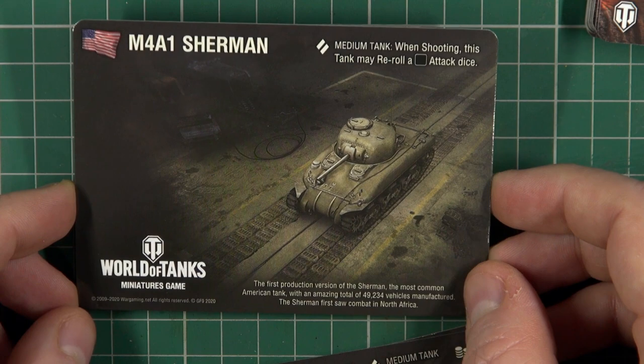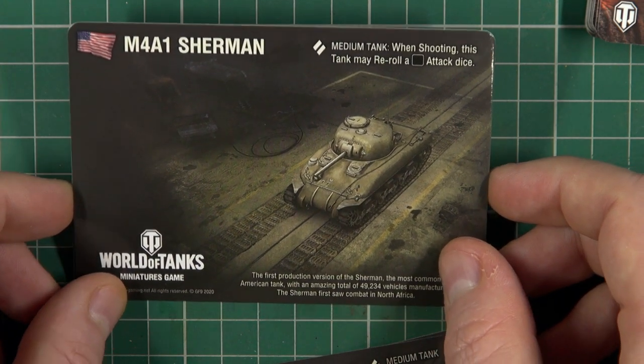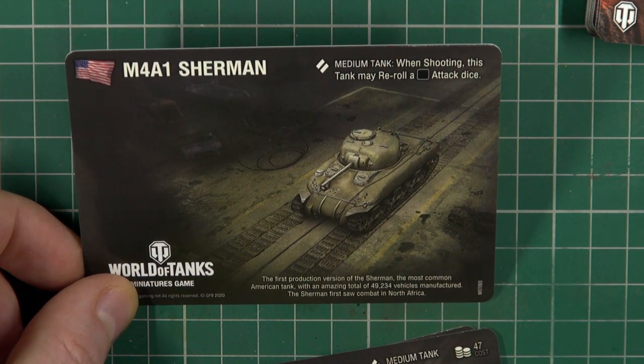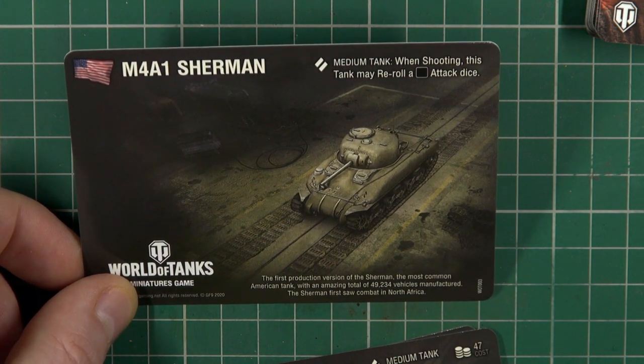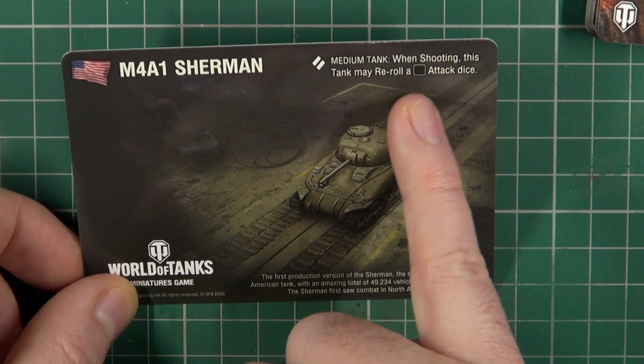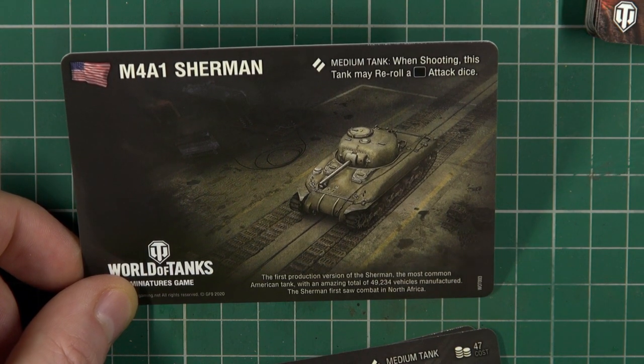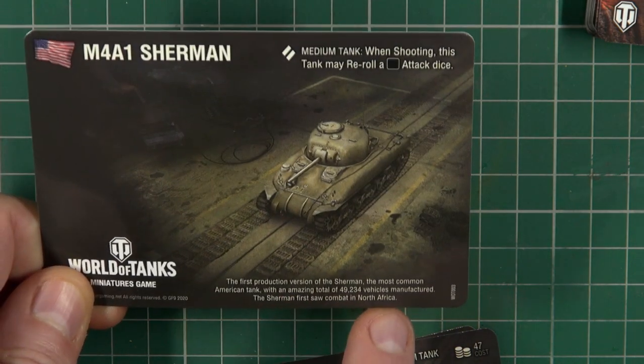Speaking of tanks, we have the tank cards, which are double-sided. On the reverse you get your garage slot and it tells you any special rules. Like in World of Tanks, there are light, medium, heavy, tank destroyers, and SPGs, each with various abilities — for example, a medium tank can re-roll a single blank on an attack die. It also gives you the history of the tank in question.